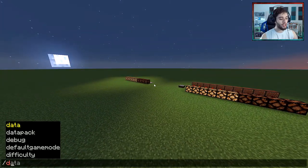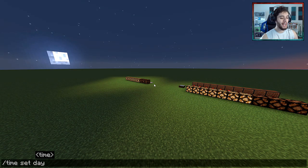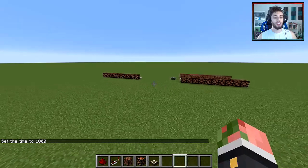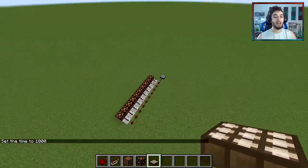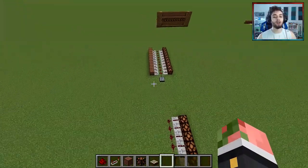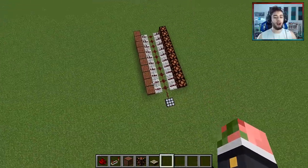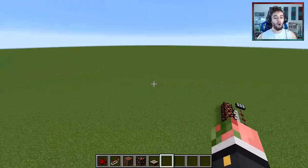Let's go to time set day so it's light and we can see. Now let's build it. For just the clock it's ten redstone lamps, ten repeaters, eleven redstone, and one daylight sensor. But if you want to include the jingle, take all that and add ten note blocks and ten more repeaters.